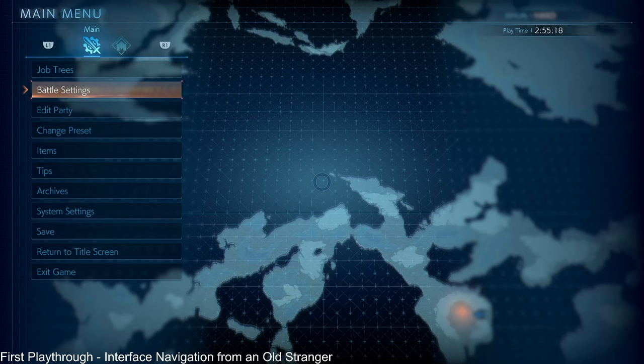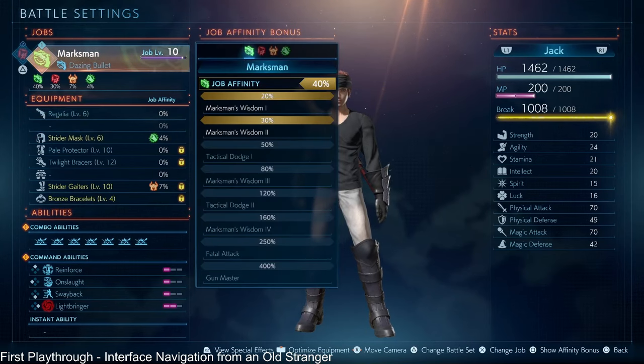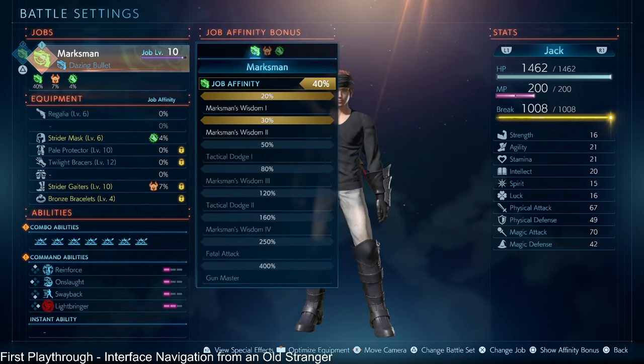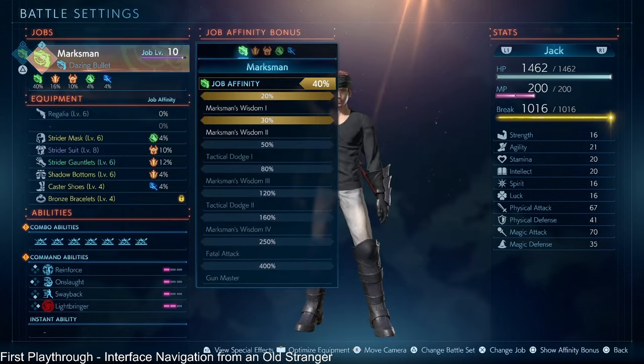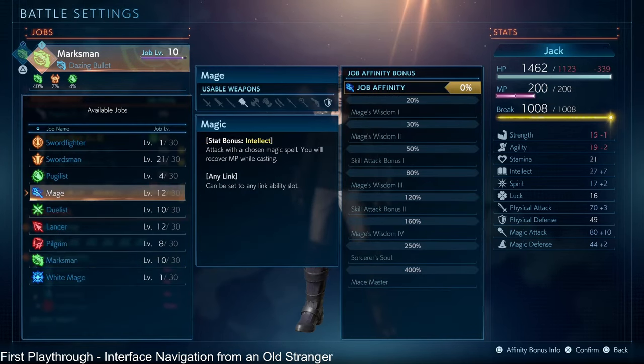One other thing that a lot of folks may not know: you can have two of the same job. Right now I have Marksman and Pilgrim, but I could have Marksman and Marksman — that relates to break gauges covered in a separate video. Heads up: your jobs also give you some passive stats that are off the books. For example, Marksman and Marksman — I'm not getting any extra stats. But if I put up Mage, I should be seeing an intellect increase.